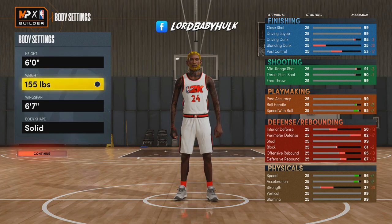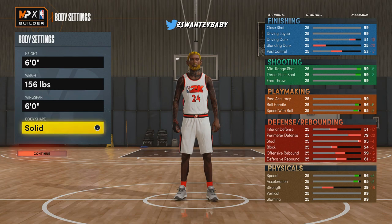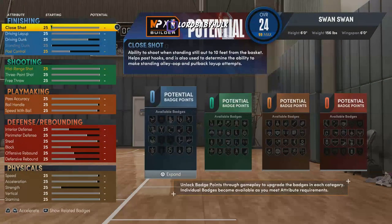We're gonna bring his weight all the way down to 156. Look at the speeds. We're gonna bring his wingspan down to six foot. For body shape, I'd go with built but mine accidentally reverted to compact — do what you want. This is how my guy looks currently. I know what I'm doing; I've already posted another next gen slasher build.